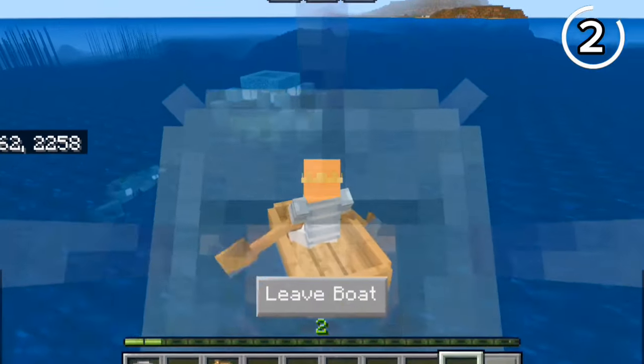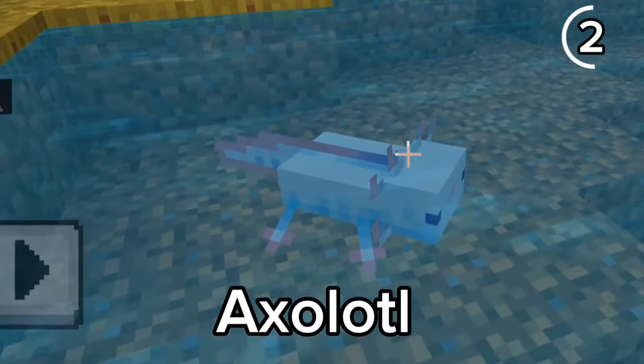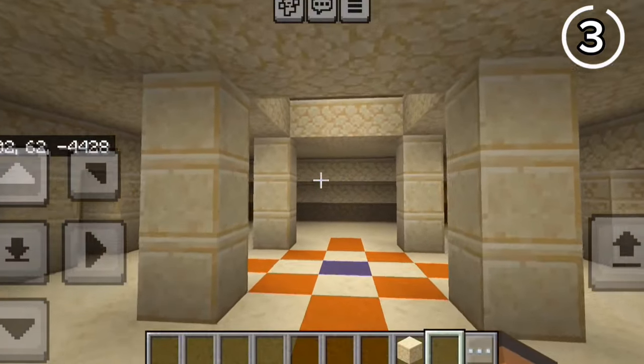Do you hate getting mining fatigue from ocean monuments? You should bring an axolotl. These guys will fight guardians for you, give you regeneration, and also get rid of mining fatigue.